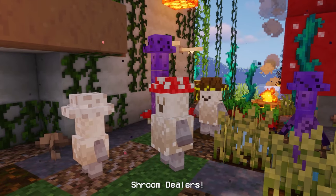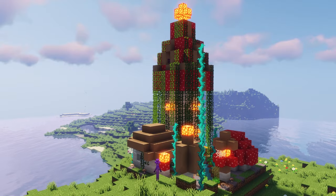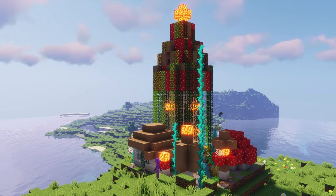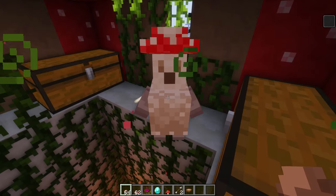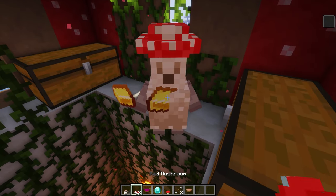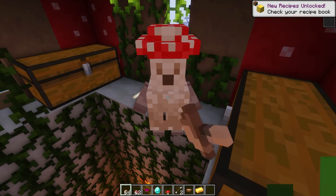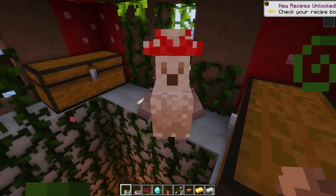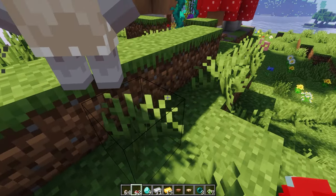For the next mod, we have Shroom Dealers. This mod adds a bunch of mushroom traders that can be found across your world in their shroomy villages. You can trade with the dealers to get good stuff and sometimes some bad items. Each dealer has its own special item that it can trade you for a bunch of vanilla mushrooms, such as brown or red mushrooms, by right-clicking on them with the shrooms in hand. Bape Elite Dealer has a special throwing bomb that explodes multiple times.